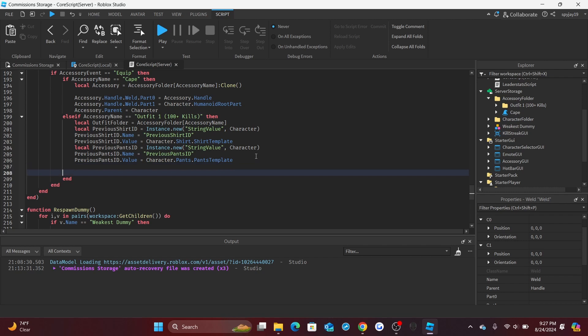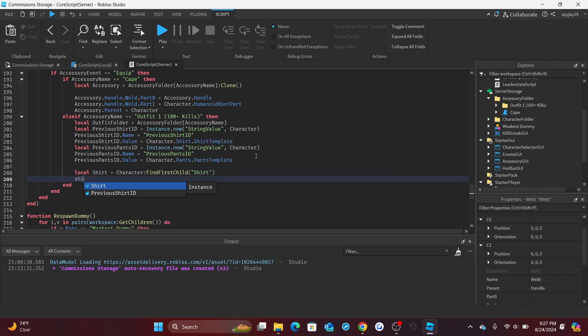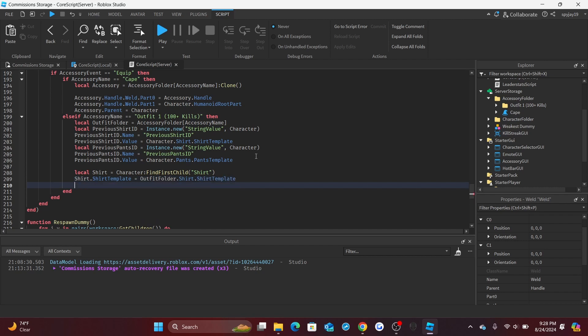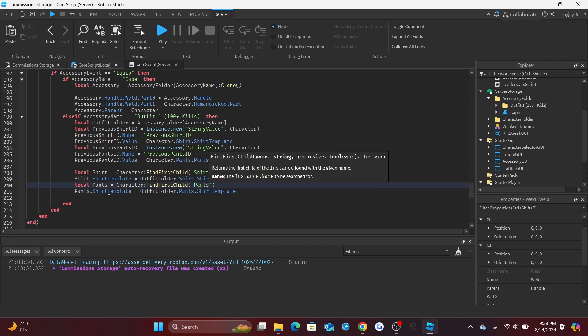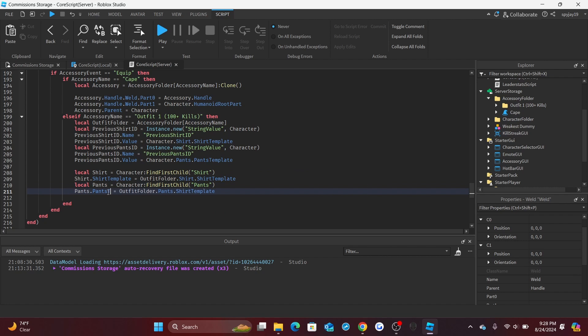Then apply the new outfit: `local shirt = character:FindFirstChild('Shirt')`, set `shirt.ShirtTemplate = outfitFolder.Shirt.ShirtTemplate`. Copy and paste for pants: `pants.PantsTemplate = outfitFolder.Pants.PantsTemplate`. That completes the outfit equip logic.